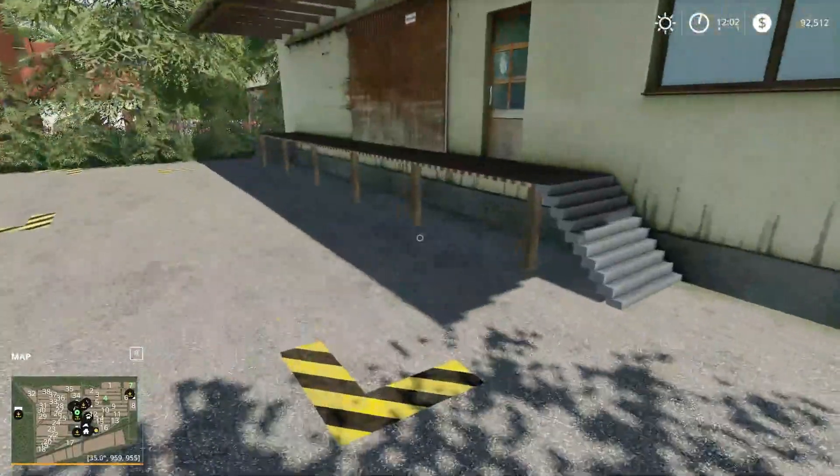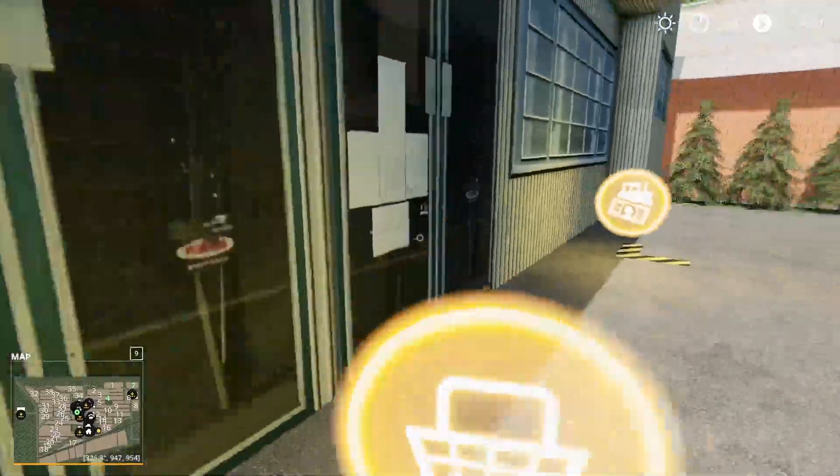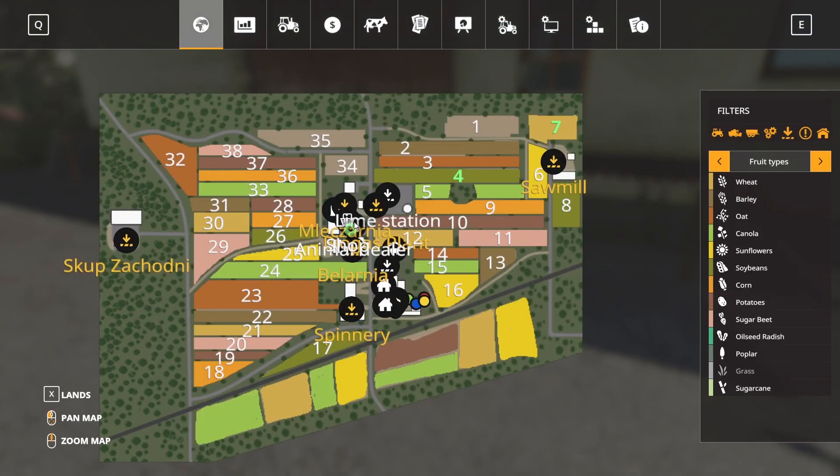Going further up we get to the shop right here — it's all just packed on top of each other. We might even have a sell point here as well. There's the shop, a repair trigger there, another repair trigger there, and then this right in front of us is going to be a sell point of some type.